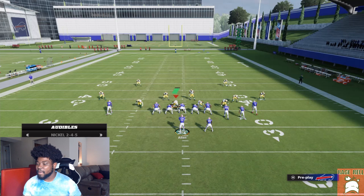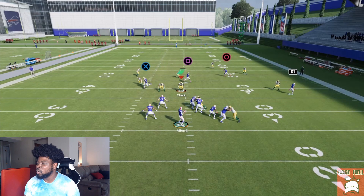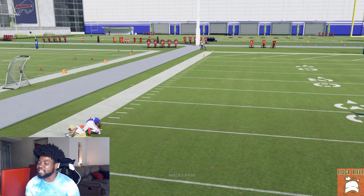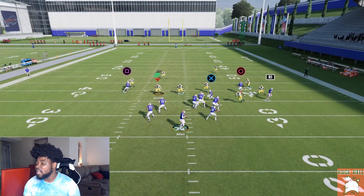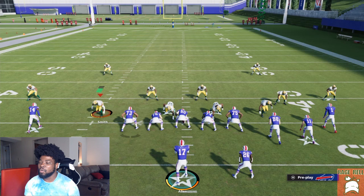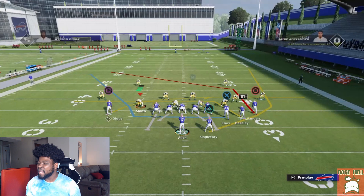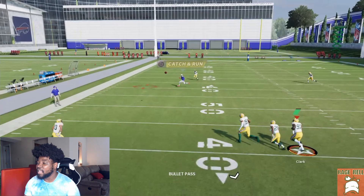Against cover four quarters, it kind of man matches, but you can still have that throw. If they're playing a lot of match, put your best receiver there. You'll have the best chance of catching the ball. Sometimes they'll switch and you'll still have it — pass lead it inside and possession catch it, and normally they won't be able to pick it off. Against cover six, this is actually my personal favorite setup. Watch the post route — it won't get matched, and we'll just have that all day long.